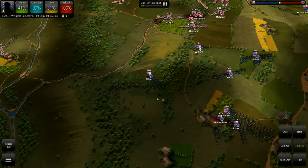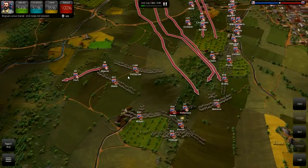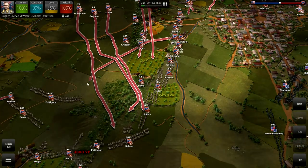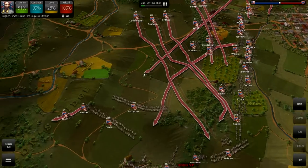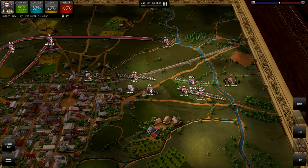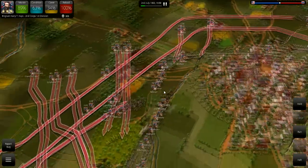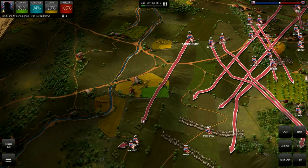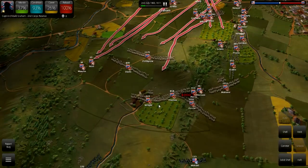It looks like a Union flanking attempt. We're going to move Daniel down here and pull Wilcox's Brigade. A large percentage of our forces seem to be in an area we don't need them. So I'm going to bring these reinforcements from the Second Corps under General Early. We're going to move this artillery up here on this ridge — it should have a clear line of sight at the enemy and some good angles to shoot at them.